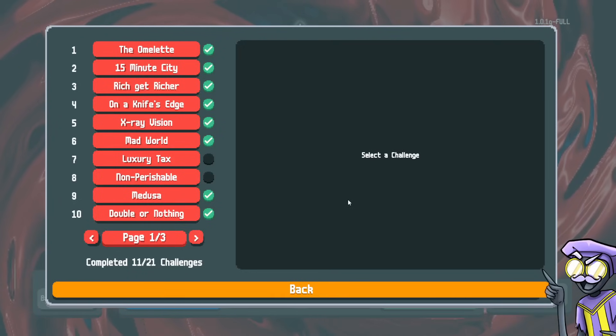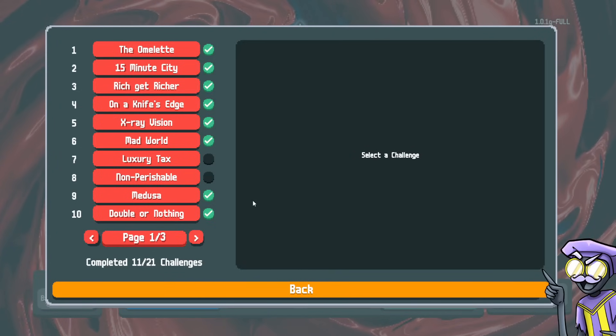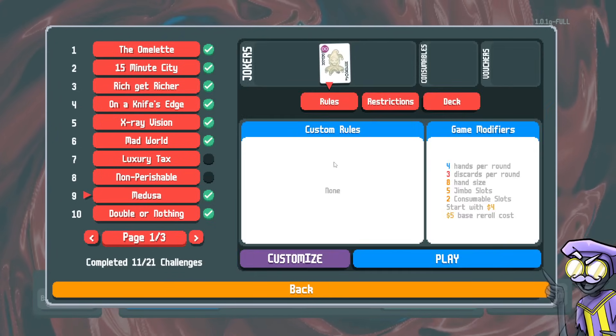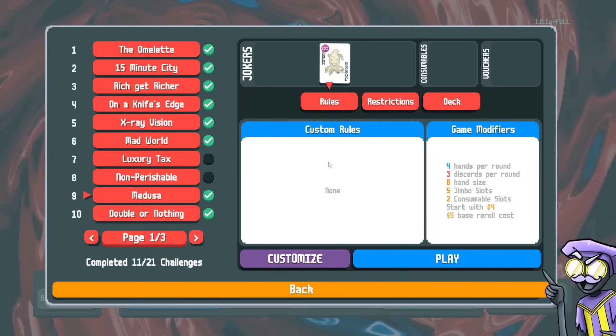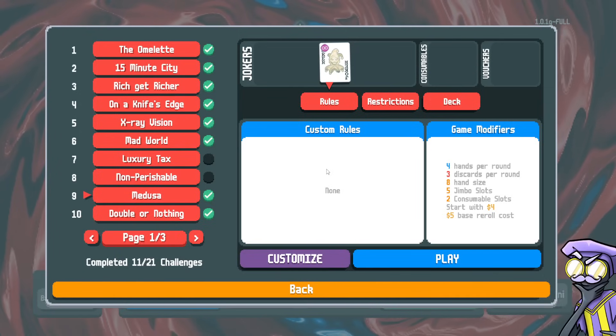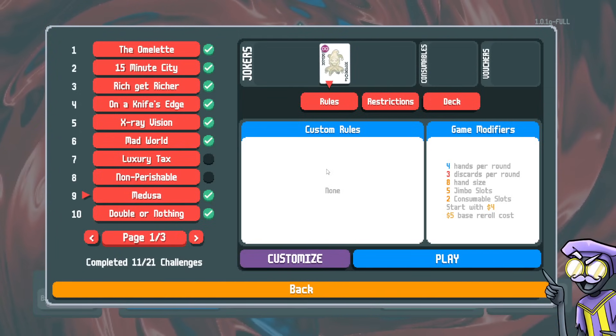Welcome back to Balatro After Dark. Tonight we're going to tackle the Medusa Challenge, where we want to win using only stone cards. We can only play stone cards. This is something we've done before on the white stake level of difficulty, the entry level difficulty.